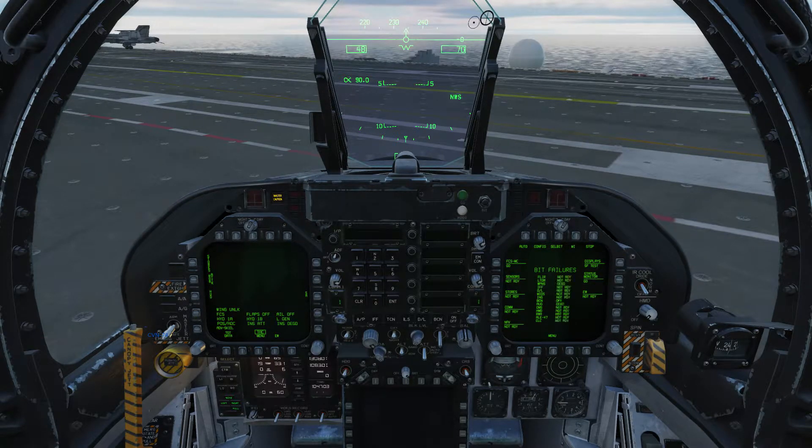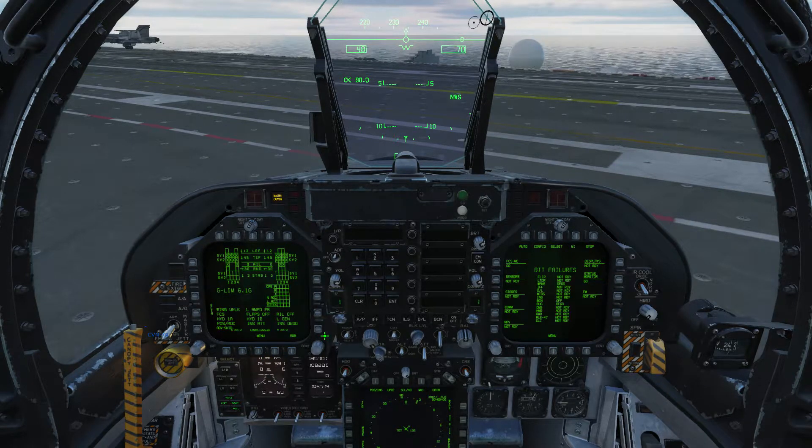With that done we'll use the soft keys on the left digital display to go to the support menu, and on the support menu the flight control sub-screen — the crosses you'll see here are errors. We need to clear away the master caution by clicking on it twice.